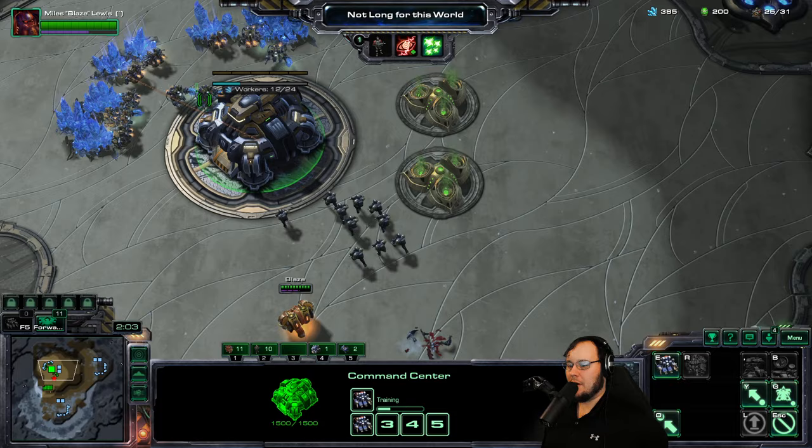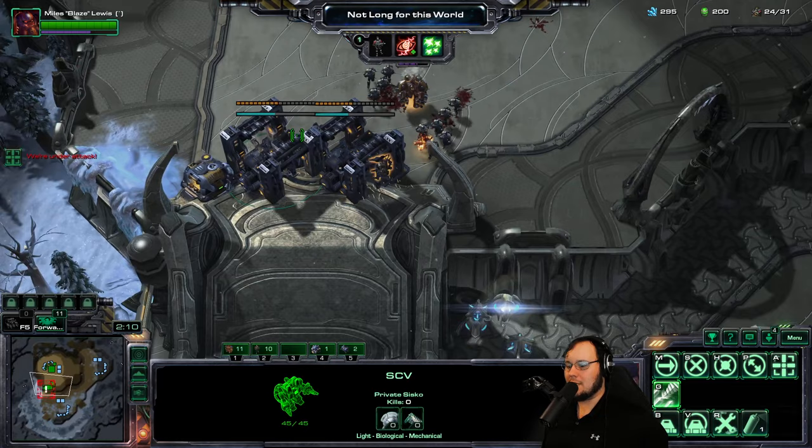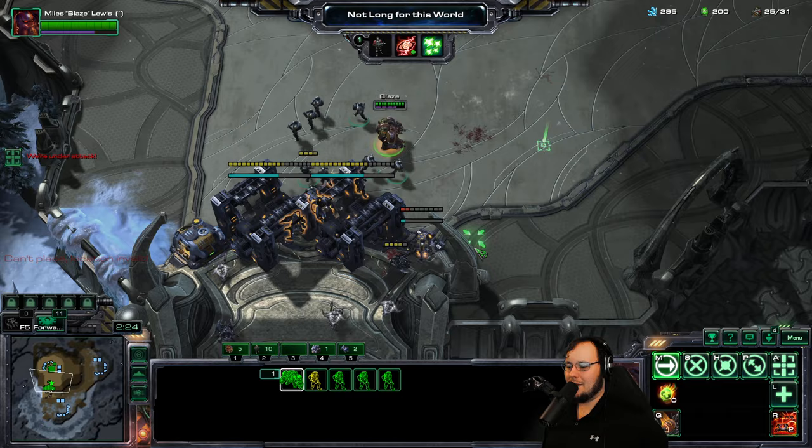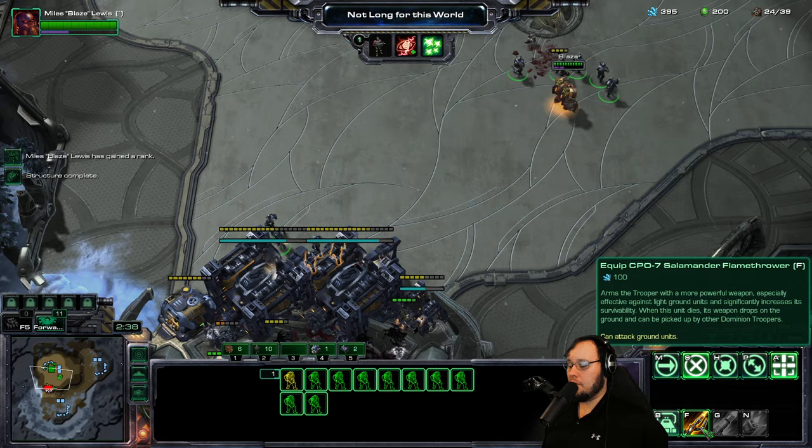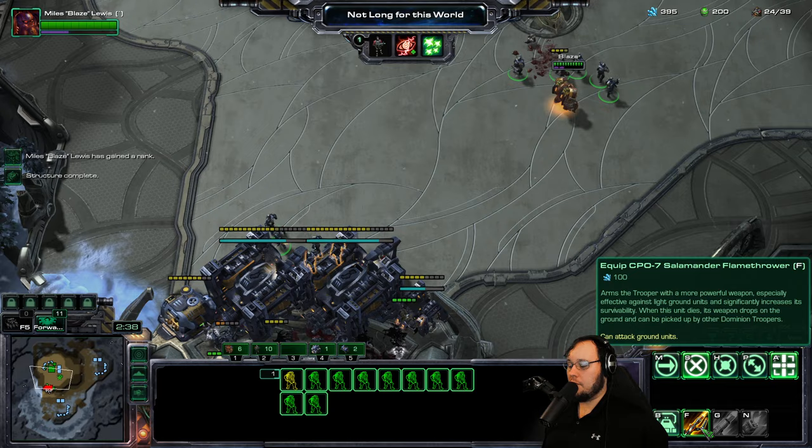We do not want to get guys in our mineral line. It takes a really long time to build production in this game — that is one thing I now remember. Let's try to full wall this, and then we can leave a couple guys over here. Hopefully that's enough. That's a lot of guys — go down that slope. Oh, flamethrowers! Yeah! Get a couple flamethrower guys.